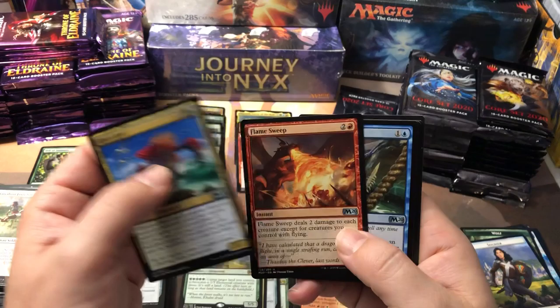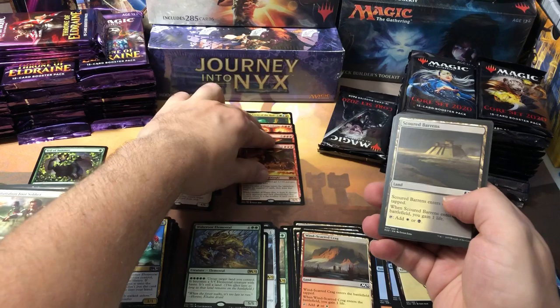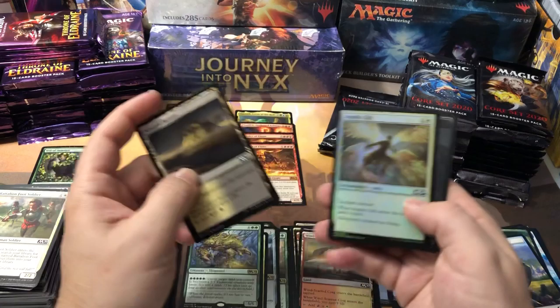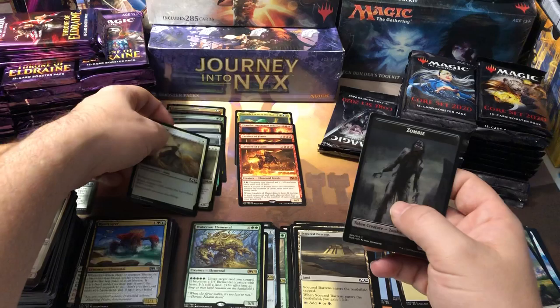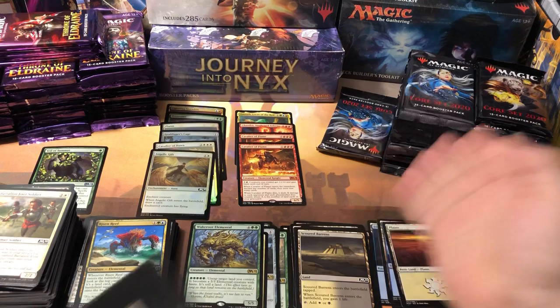And another Cavalier of Flame — that's what I'm talking about! These random packs — I got two Cavaliers of Flame. You wouldn't get that in a regular box. And another foil, an Angelic Gift common foil — still another foil. Two Cavaliers of Flame, a Chandra already — we are just killing it and we're not even a third of the way through. We're about a third of the way through now with 40 packs.